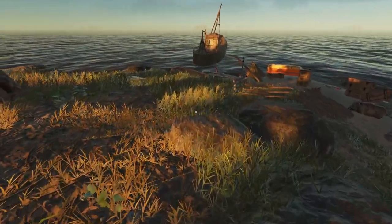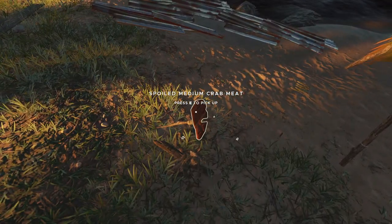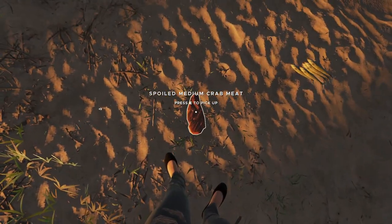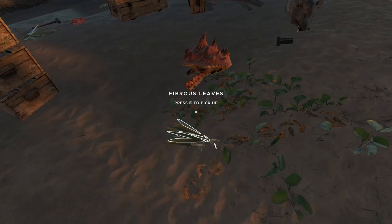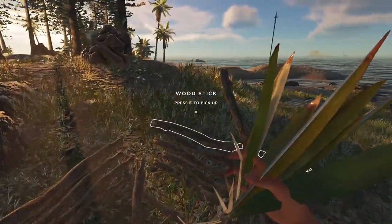I want to clear up my inventory a bit because we're going to go collect some stuff. I didn't do much off-camera - not much happened. Spoiled? My crab meat spoiled. Crap. What if it'll disintegrate if I leave it on the ground like that? I'm not really sure. We're going to need some more food, though. We got leaves here I didn't forget about. Let's go put those on the water thing.